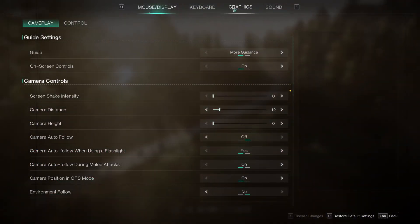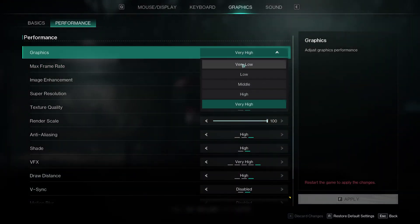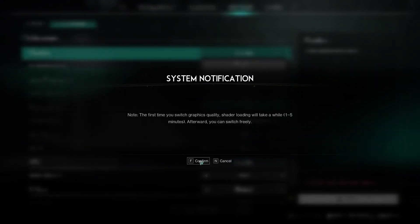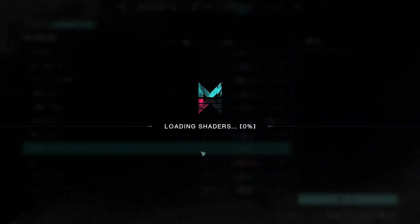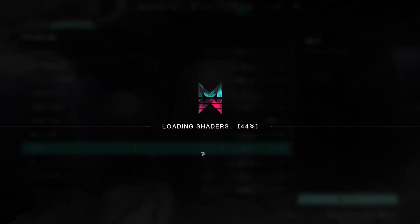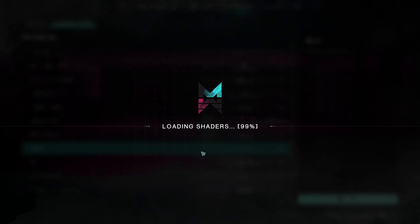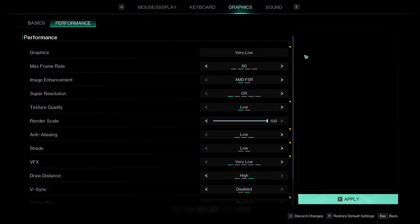Otherwise, you're going to have to go to the graphics settings and go to performance and make sure you're set to very low. A lot of people just set to the highest possible, but my recommendation is to go with very low first, see if the game lags on very low, and then bump things up — because at least you're going to know whether it's an issue with the settings or an issue with something else on your computer.